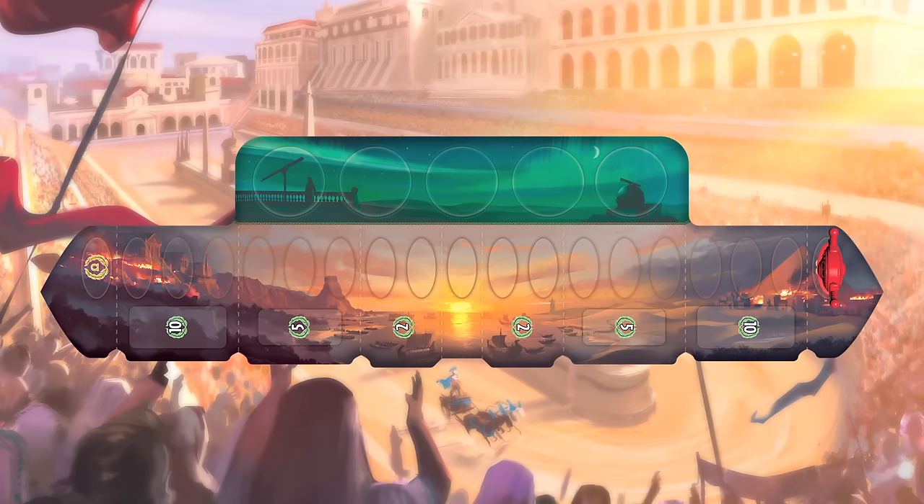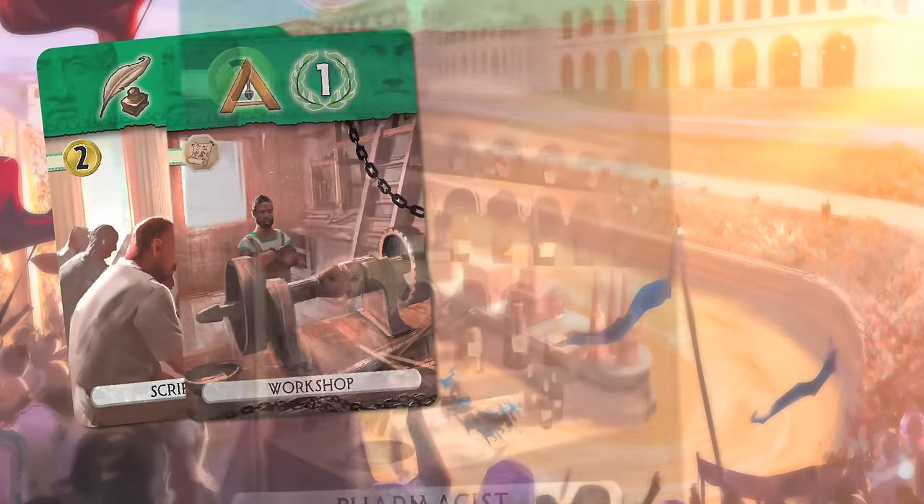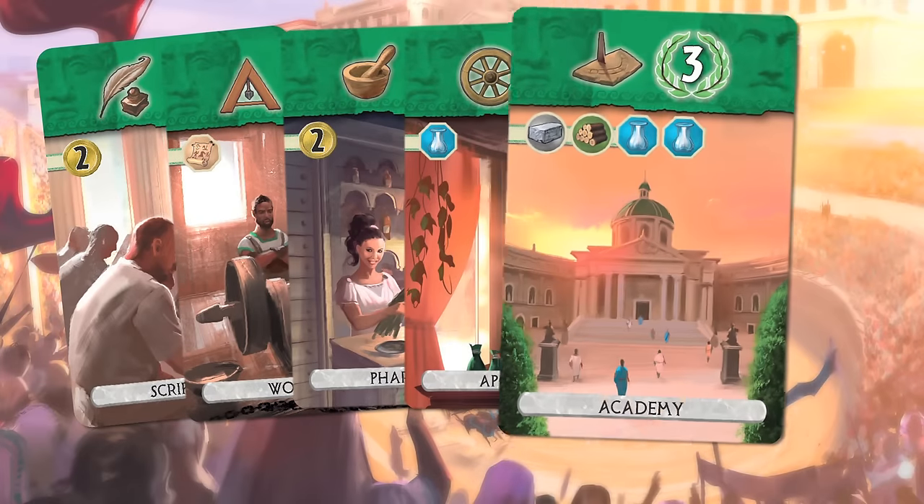Concerning the scientific cards, the target is to collect different symbols. As soon as you get six different symbols, you win immediately.